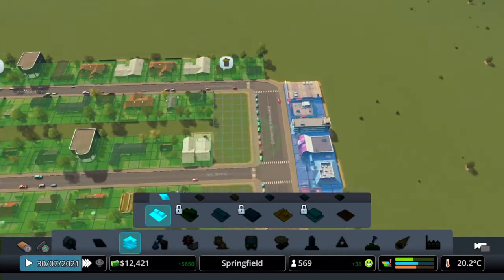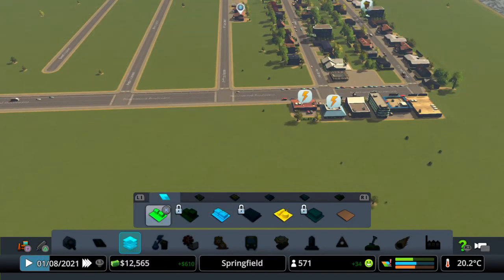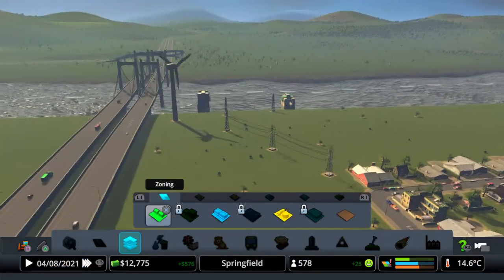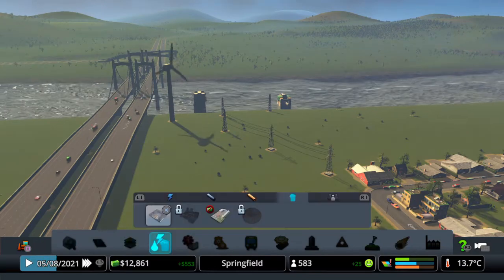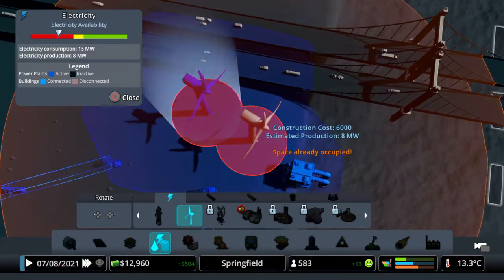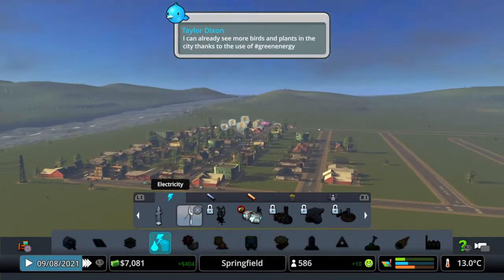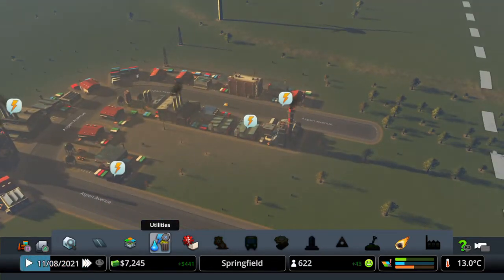I'll put some more shops along here and have them opposite - just because why not. I've got nice demand for houses. We're getting a bit carried away and not producing enough electricity. I need another wind turbine - I'll stick it there and that should sort it.